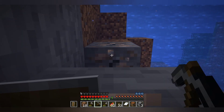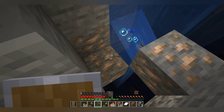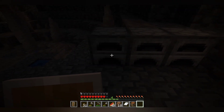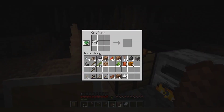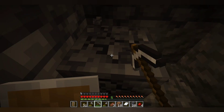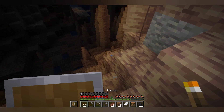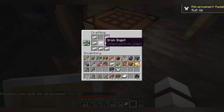I basically collected everything I could find. I found some iron which unfortunately wasn't enough to make an iron pickaxe, but now it is. I smelted them and after that I was ready to make an iron pickaxe — this time I only made one. There was a ton of gold, iron, and especially redstone, so I'm in a good spot. After acquiring enough iron I made some armor pieces.